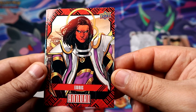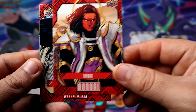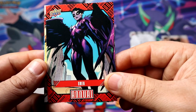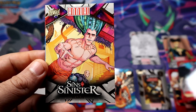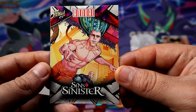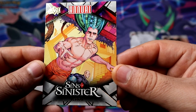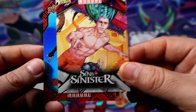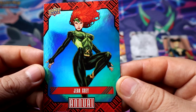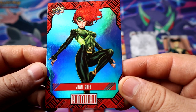Exodus — crazy nice-looking character. Omen. There's an insert — Sins of Sinister. Legion, Professor X family member. Definitely a lot of family member characters. Jean Grey — she's the mother of Hope Summers if I'm not mistaken.